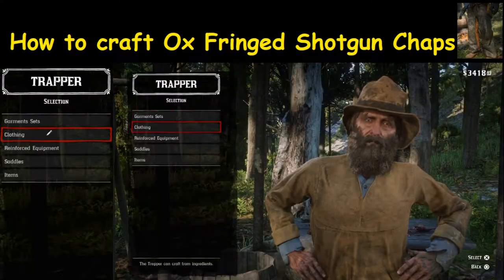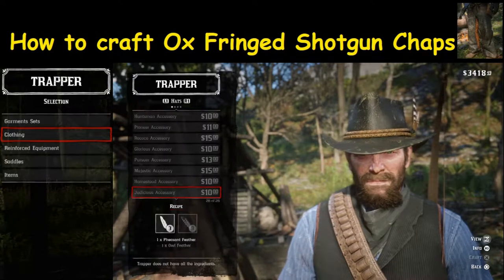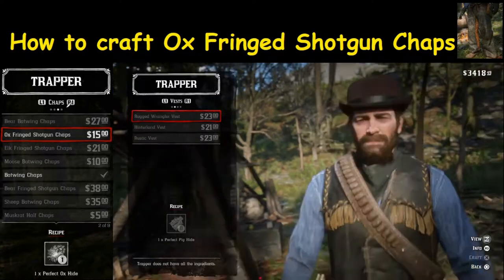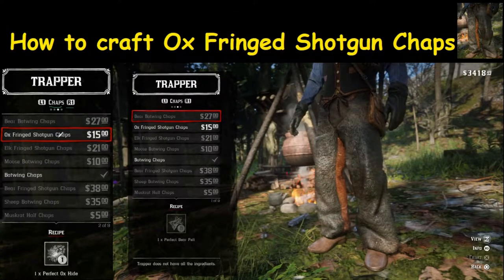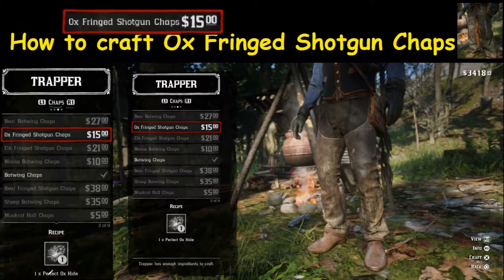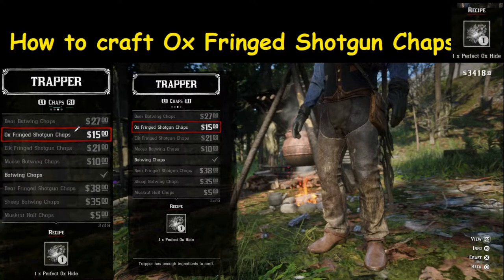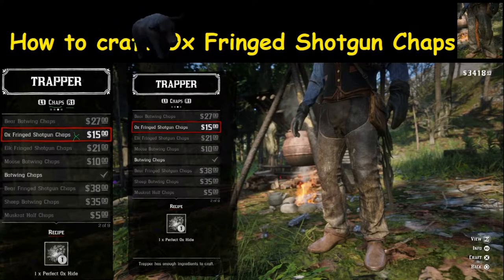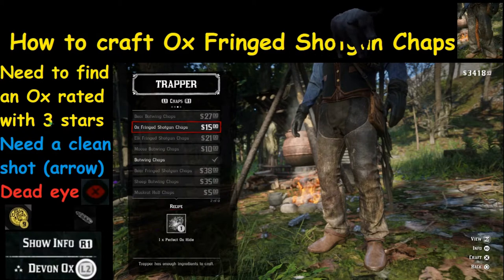What you're looking for is clothing — you're going to want to go to clothing. After you select clothing, hit R1 until you get to the tab that says chaps. Once you're at chaps, you're looking for ox-fringed shotgun chaps for $15. We should now be able to purchase that because we have just sold the perfect ox hide to the trapper. Purchase it by pushing the X button and you'll be all set.